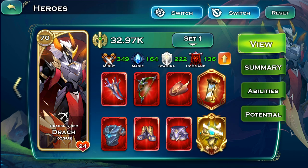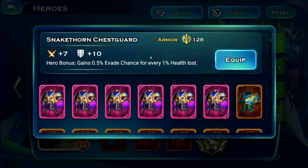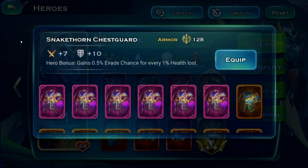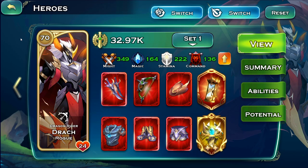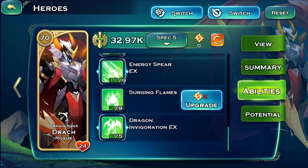There are no good armors apart from the arcane armor, which improves his magic resistance. You could also use an armor with evade chance, but I'm not sure how good that really is. Now let's talk about the artifact and prism — but first, abilities.